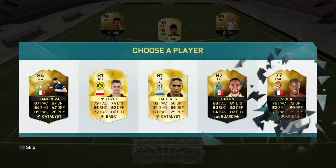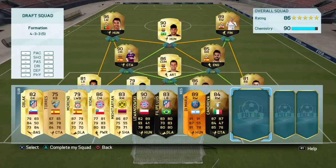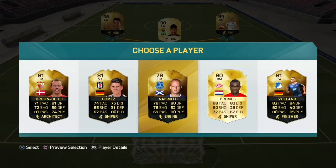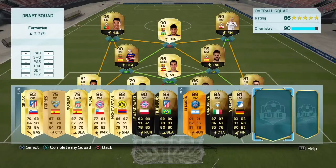Second reserve now — Candreva, Lione. Yeah, I don't think we're going to be playing any of these. We'll go with highest rated, which is Candreva. Next player — Krondelli, the only one that links there. It doesn't really matter who we pick. We'll just take Volland because he's got a nice card.